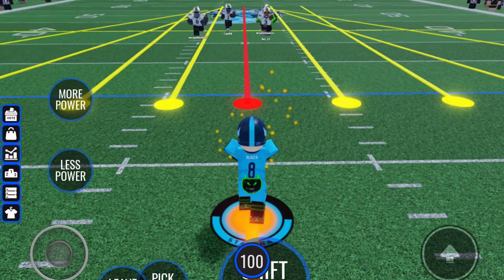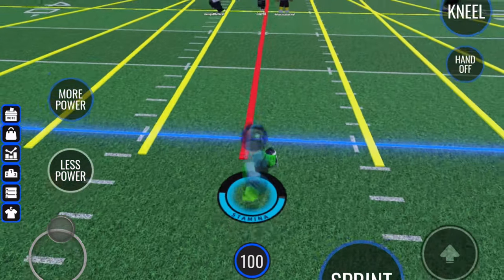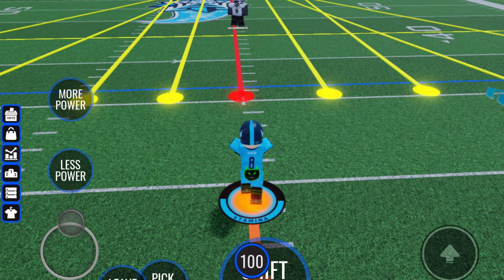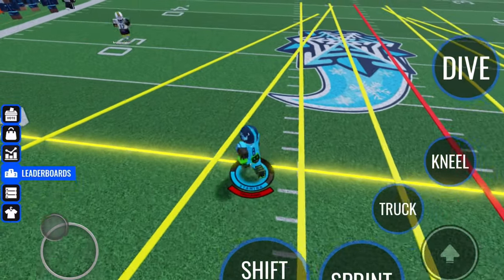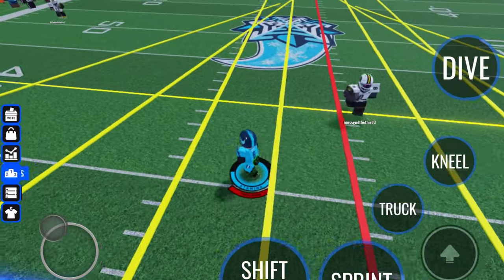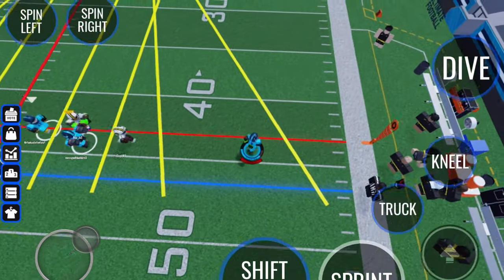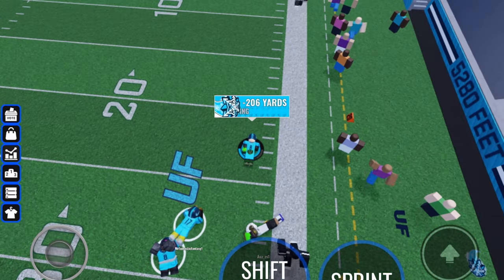Running back — no one really plays it but here are a few tips on mixing. If you have Truck, avoid using it in a big cluster of people since it only works on one to two people and lasts about two seconds. Abuse spin move — when trying to get to the side, spin move sort of launches you in that direction, although don't use it when about to get tackled because it increases fumble risk. Follow your blocks; I assure you you'll get an extra 10 yards.